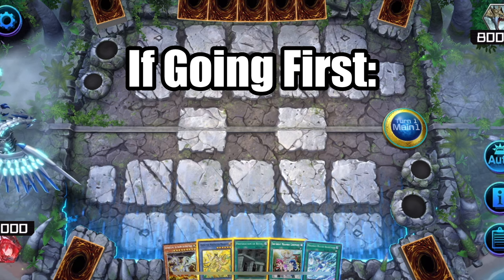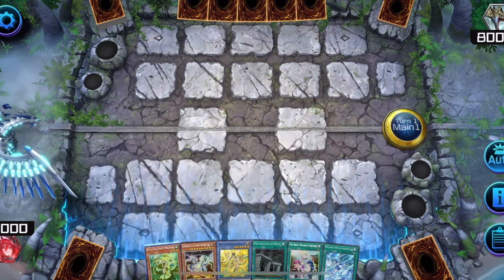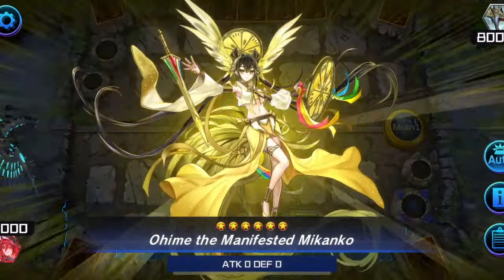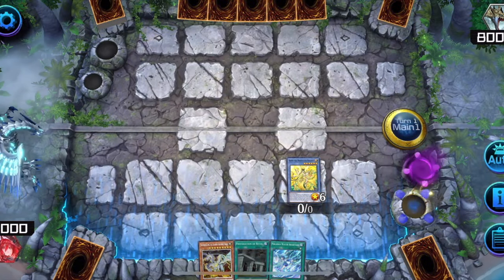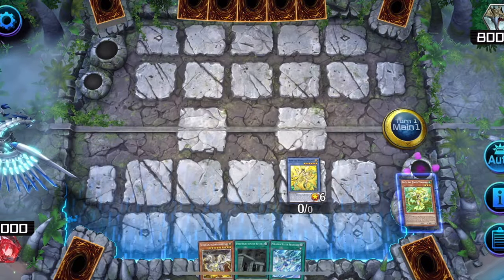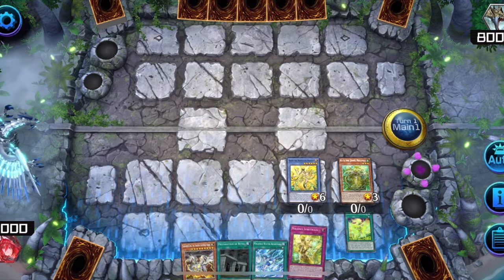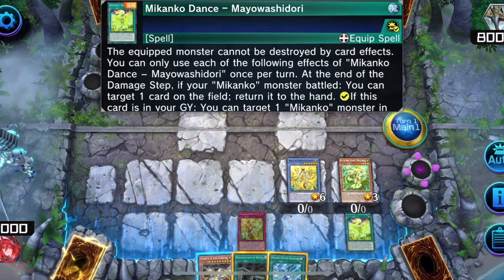If you're ever forced to go first, you'll want to set up Hyali to protect your field from targeting, plus a disruption. Activate Oh-He-May — I already have Ceremony so I'll search for Hyali. Then discard Hyali and activate Ceremony to summon Oh-He-May. Banish Ceremony from grave to send Makanko Dance from deck to grave. Activate Makanko Dance to summon Hyali. Now your field can't be targeted. Hyali also searches for a trap, which will be Spirit Walk. Set it — Spirit Walk can equip an opponent's monster to one of your Makanko monsters, and your field is protected from targeting.